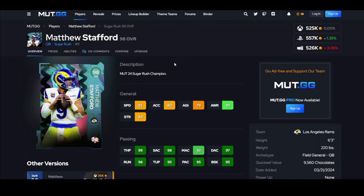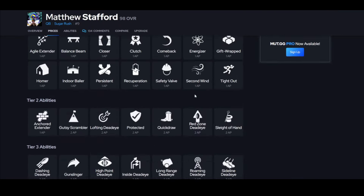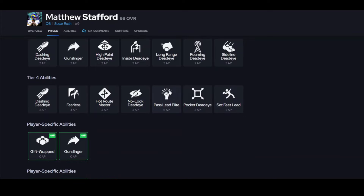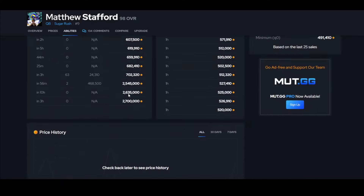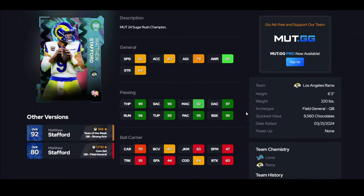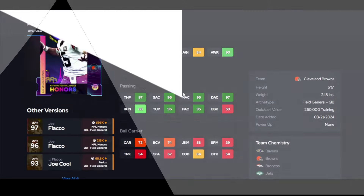Matthew Stafford, guys, is not even a great quarterback — it's because I messed up his abilities. He doesn't get Septic Leader, Pass Lead Elite, or the leap for a discount, which is silly. He didn't have the best release, and obviously he's not athletic.